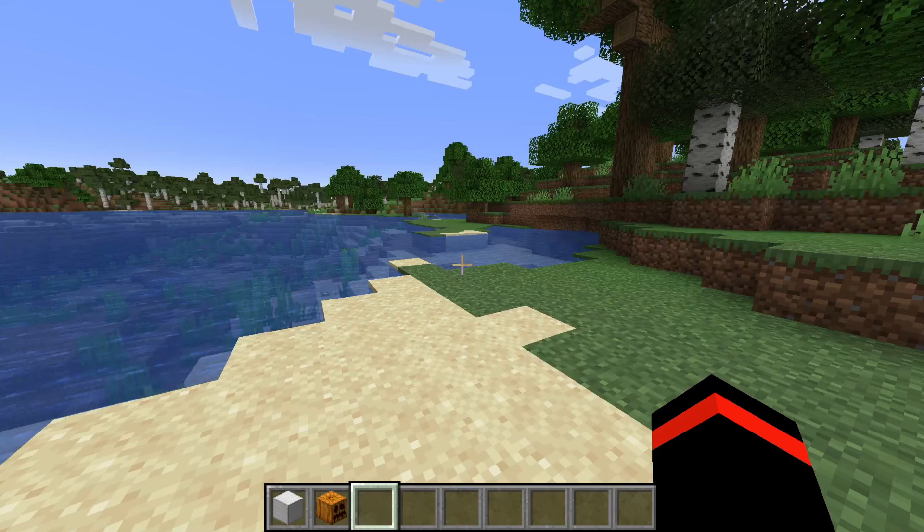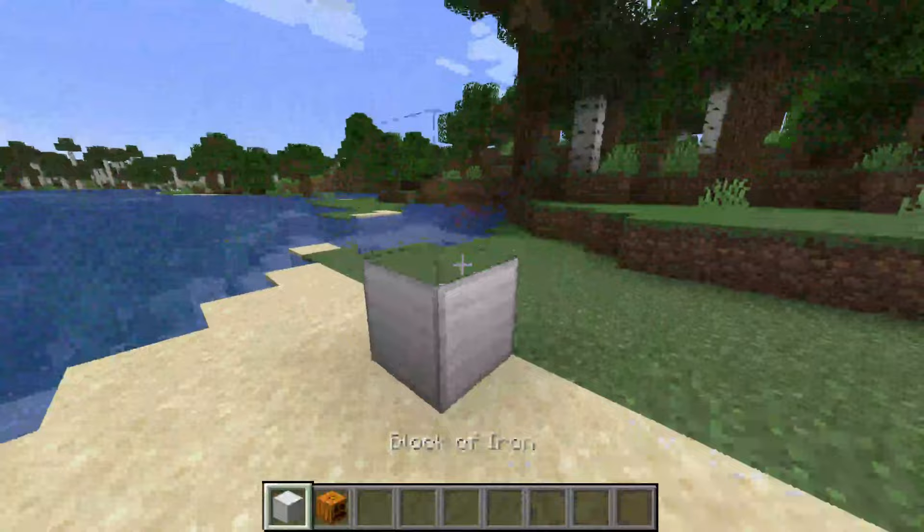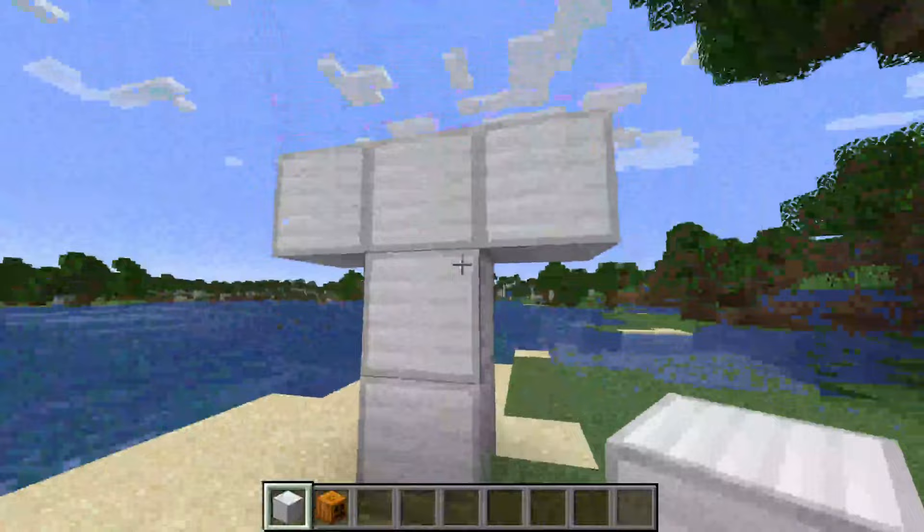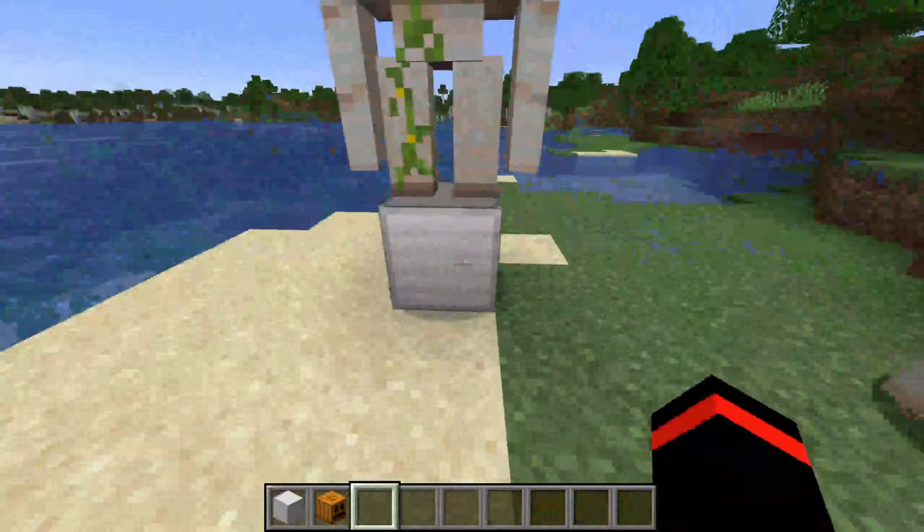While testing this tutorial I also had the issue where the iron golem wouldn't spawn from the structure. To get around this, I recommend adding an extra iron block so it goes three up instead of two, then one out each side, making it one block taller. Then place the carved pumpkin on top, and it should spawn. That seemed to fix the issue for me and is worth trying.